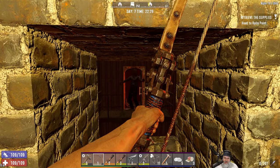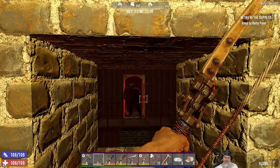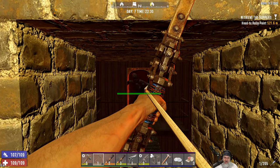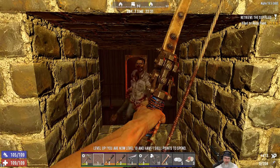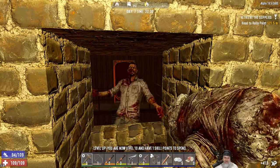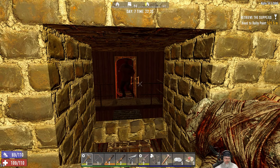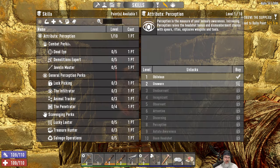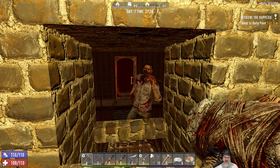Headshots are a little challenging because his head's weaving back and forth, so it might be worth doing just center of mass. There we go, he got pushed through and we got a level up - nice! We're going to go into Sexual Tyrannosaurus because we really need some stamina help here.